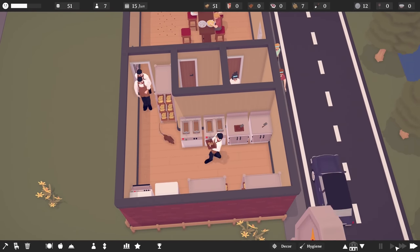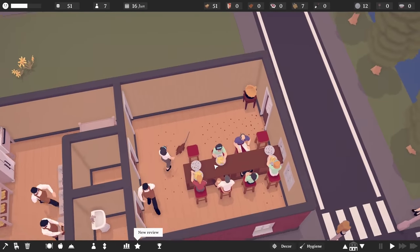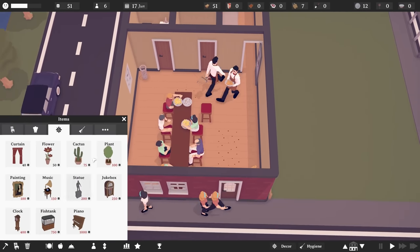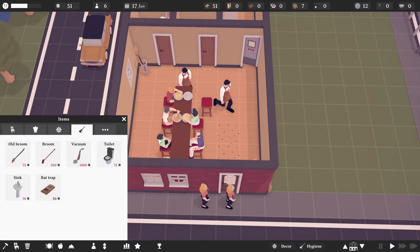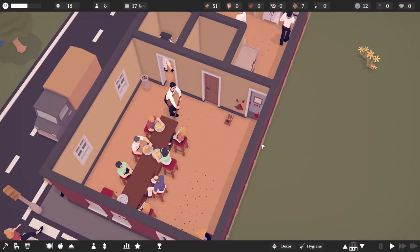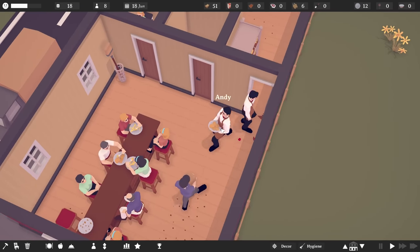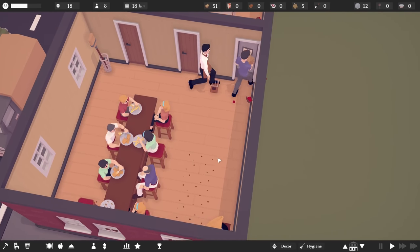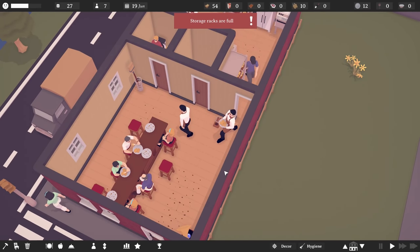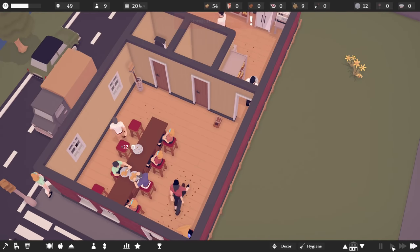There's a rat! That's not good. How do I deal with you? Rat trap — let's put a rat trap right there. Oh my God! That was kind of violent, I'm not going to lie. I am slightly surprised by that. Okay, that actually kind of surprised me.